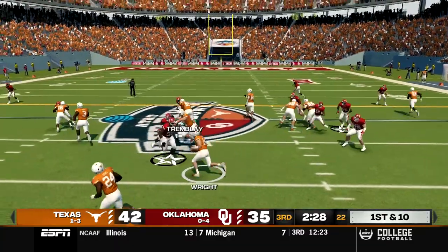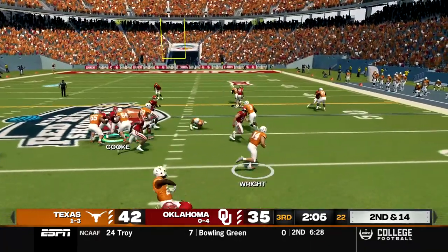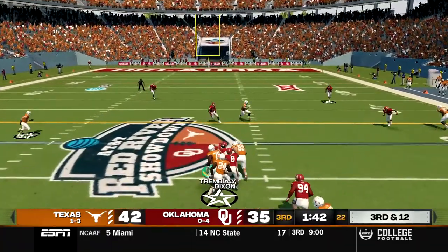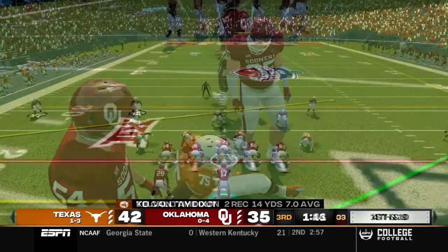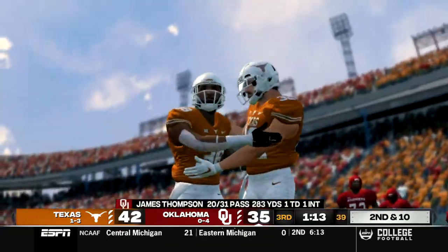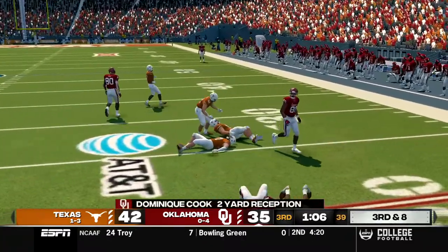First and ten down by seven, Oklahoma comes back out near the end of the third quarter. First play we overthrow Dominique Cook. Second and ten, we dump off to Dominique Cook again who makes one man miss but only gets a gain of two. Third and eight, we go to Kevin Archie downfield but he cannot hold on through contact. Defense needs another stop. First and ten, Wright takes the snap on a screen pass to Brooks down the sideline for the first down. We head to the fourth quarter, a seven-point ball game but Texas has the ball deep in Oklahoma territory.